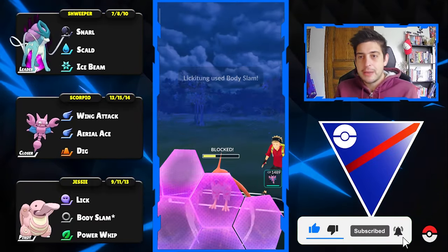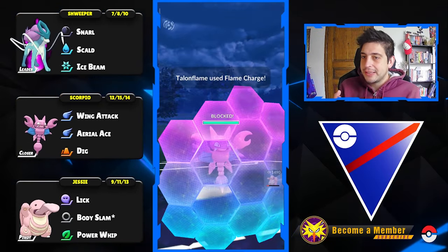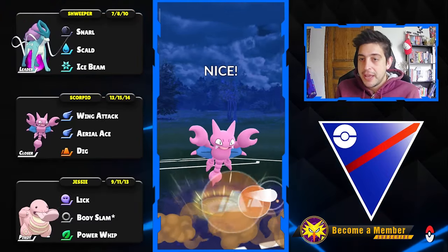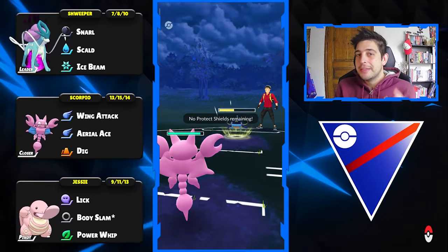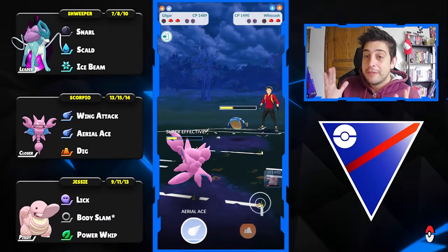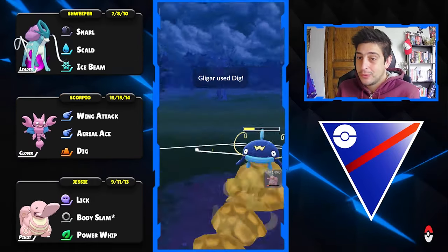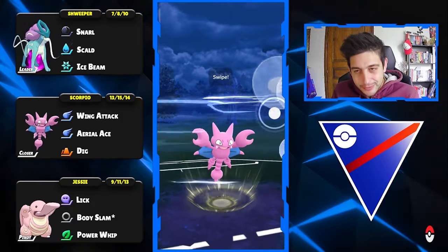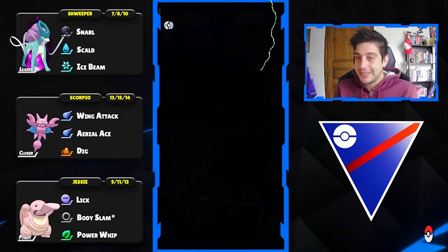Here comes the Body Slam to grab that final shield out of play, and I was hoping they'd get to some extra Incinerates, but my opponent decided to immediately throw their next move — kind of a big bummer. At the back they have Whiskas, but this season Whiskas doesn't carry the move Blizzard, which can be a game changer for your Gligar. We go with the Digs to finish off Whiskas in two shots, and the final Aerial Ace seals the deal.